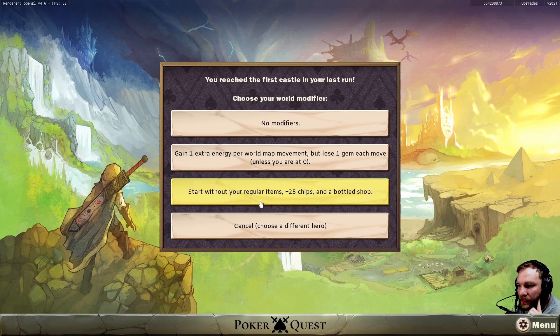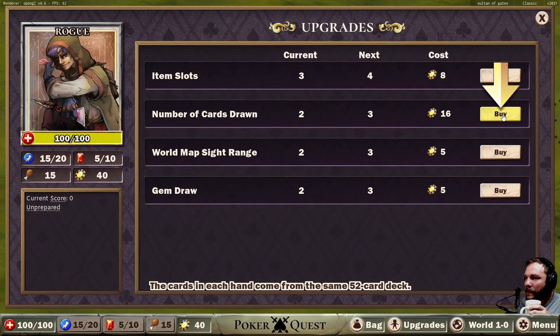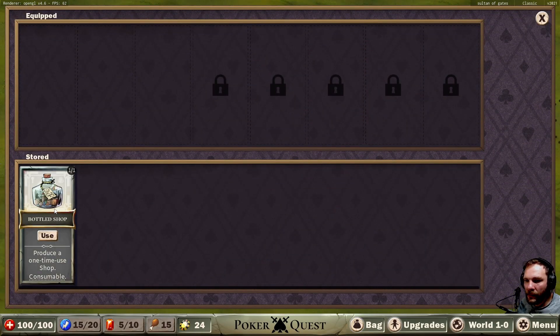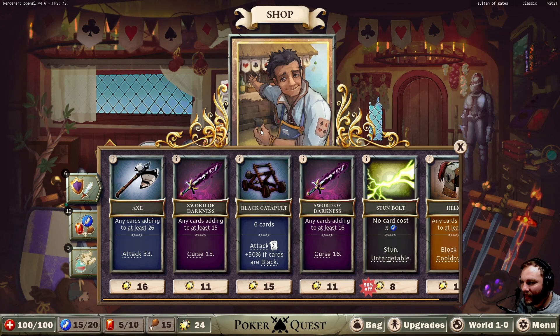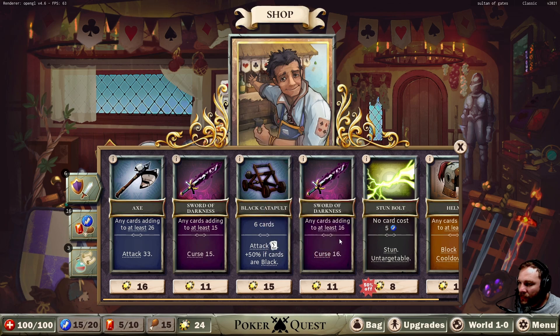Start without regular items, plus 25 chips and a bottle shot. Gain one extra energy per world map movement but lose one gem each move unless you're at zero — ouch. I wouldn't even know what items to pick. Cancel — choose a different hero. A bottled shop produces a one-time shop. Any cards adding to at least 16 — cursed items deal damage when they aren't used. Curses persist on item use.